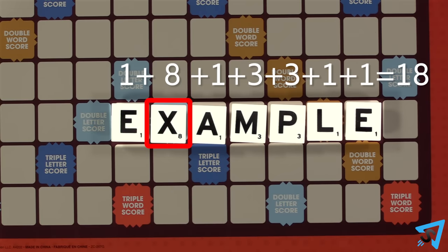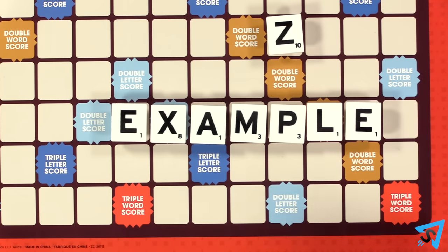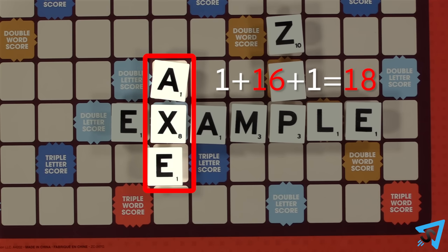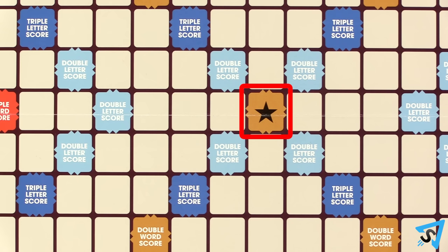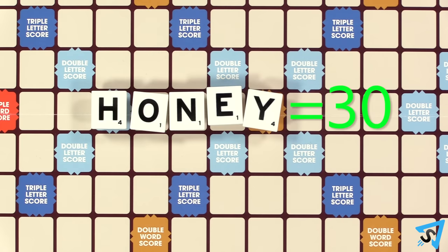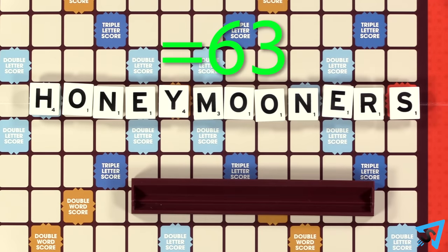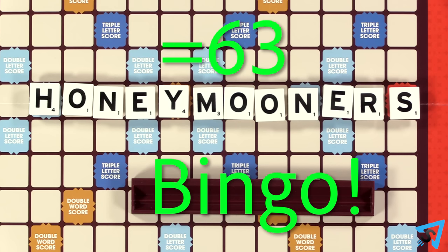The premium word bonus applies to the total value of the word. Apply bonuses to premium letters first before applying premium word bonuses. Blanks on premium word squares still activate the bonus. You can only score premium bonuses the turn you place the tile on that bonus square. If you make a new word from an existing word that already had bonuses from a previous play, you do not score those bonuses. The center start square is a double word bonus. If you use all seven letters on your rack in a single turn, that is called a bingo, and you receive a bonus 50 points after the word has scored.